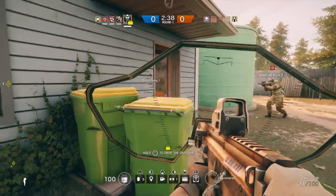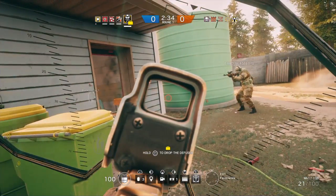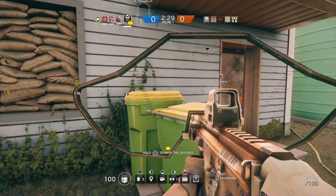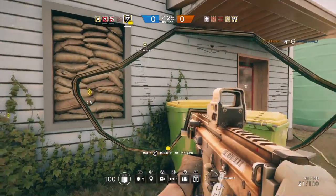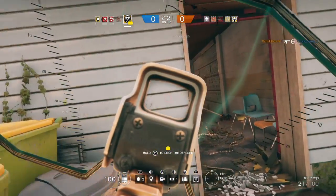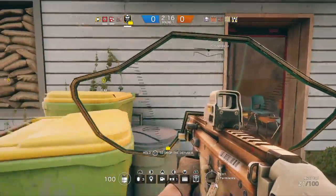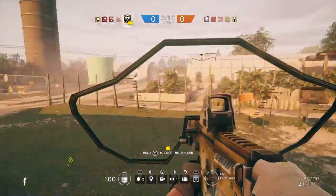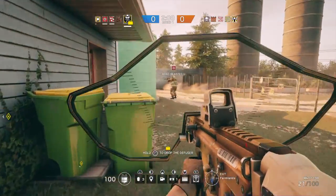Let's start off with his weapons. He has two primaries to choose from and one secondary. The first primary is the Scar H. The Scar H does 52 damage, the fire rate is 585, the mobility is 40, and the capacity — how many bullets per mag — is 20. I apologize if I talk a little bit in advance, because this is pre-recorded gameplay. So that's the Scar H.